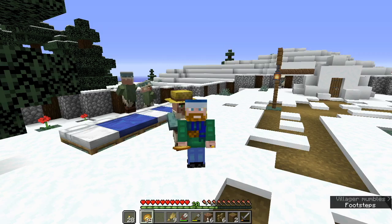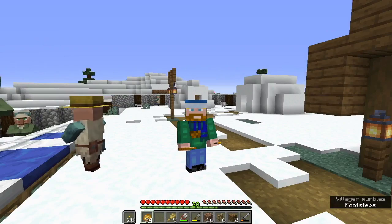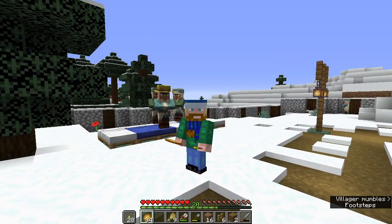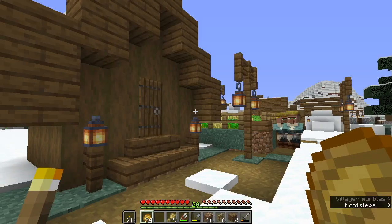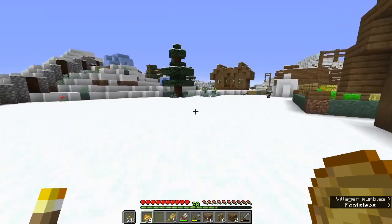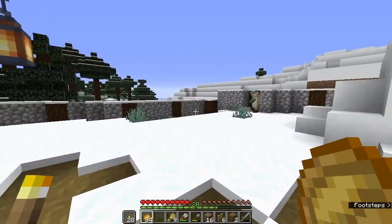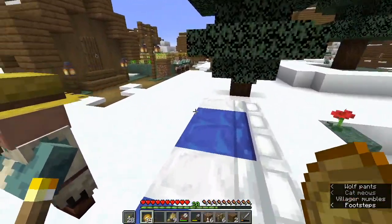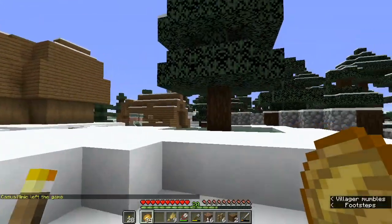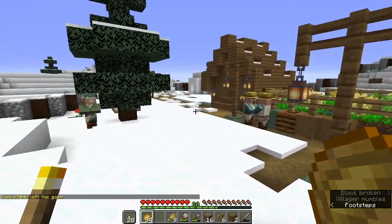We have a task that we need to wrap up today. We have an issue that is taking place. We've got some beds that are lined up outside. Our villagers are not finding their houses for some reason, so they're not going to their beds to sleep at night. They are, for whatever reason, just kind of spread out along the walls. It's just really odd.